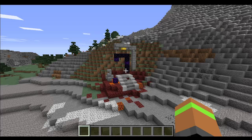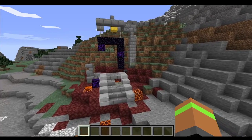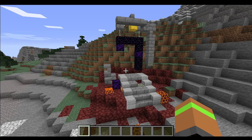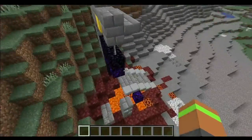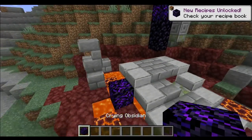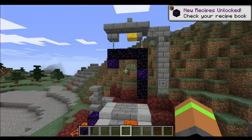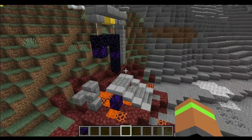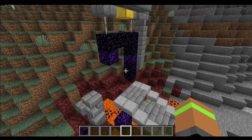One of the first changes is the Ruined Portal. These can be found in the overworld or the nether, and they can also be found underground, under the sea, or buried in sand, but they can also be found on the surface. It is a broken nether portal — wonder who built them? There is also Crying Obsidian in here, and there are some gold blocks in it. It's a really cool structure, and it kind of helps you get your nether portal set up in your survival let's play, because you don't have to get as much obsidian for it.